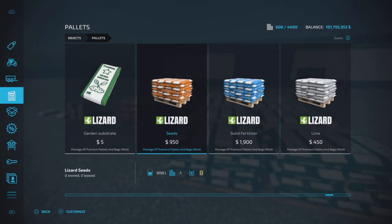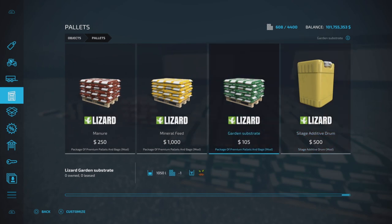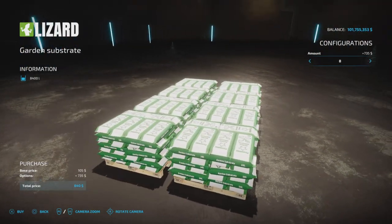Or in pallet form, they have pallets of all of these items including garden substrate — $105 for 1,050 liters. You can buy eight at a time.